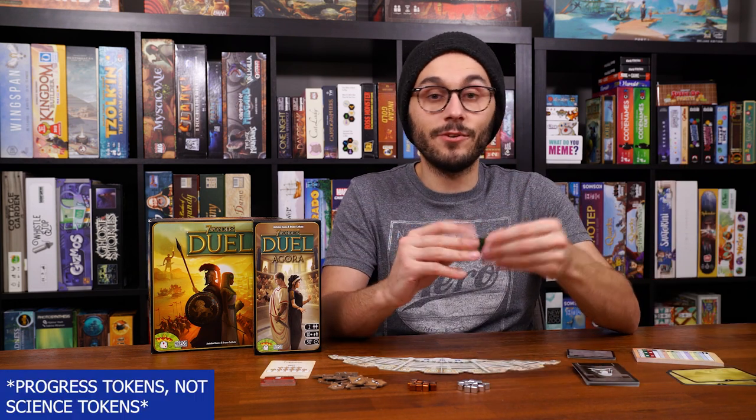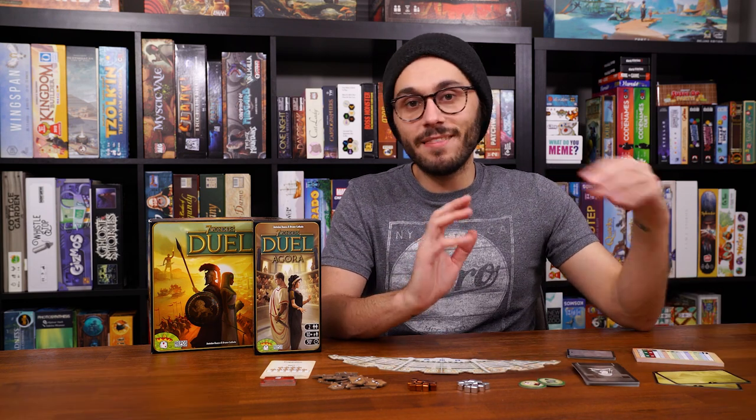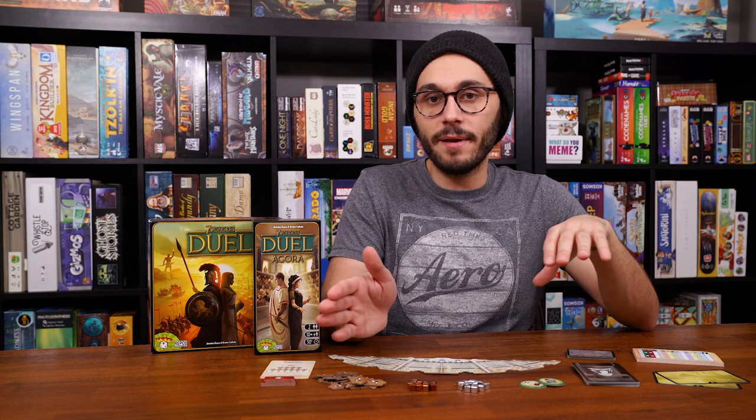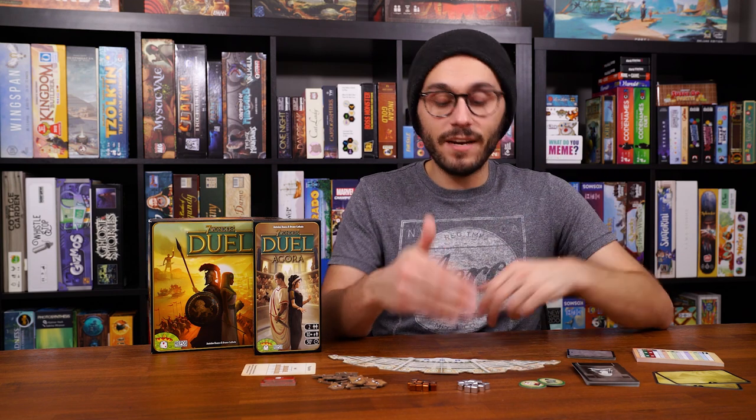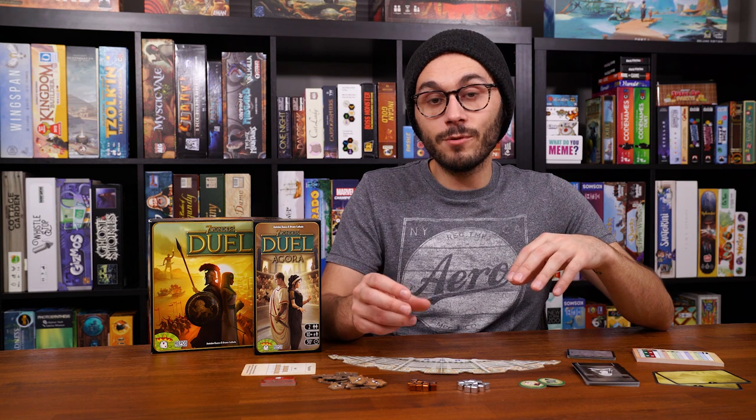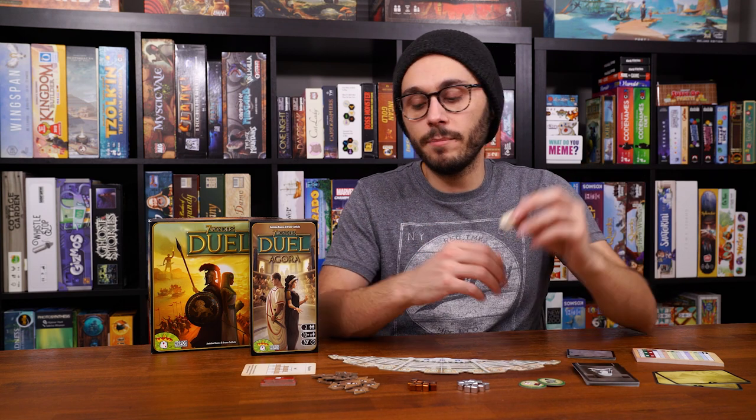You also get a couple of new wonders and new science tokens, just like in Pantheon — these can only be used when playing with the expansion. Whoever controls a chamber gains the benefit from the decree associated with that chamber — it's like an ongoing effect. If you control all six chambers at once, you win via political supremacy. That's the overview; now let's get into the actual tutorial.